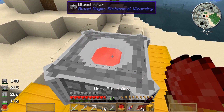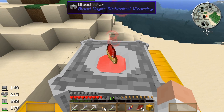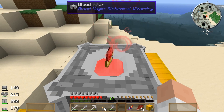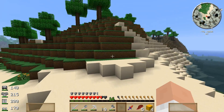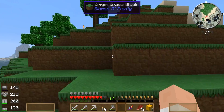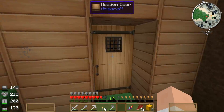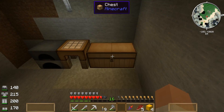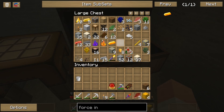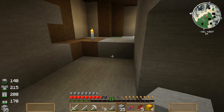There it is — a bleak blood orb. Find that, suck up some blood. I want to suck your blood. I need to get some smooth stone in there, start making some slates. I am sticking with blood magic for my startup thing.